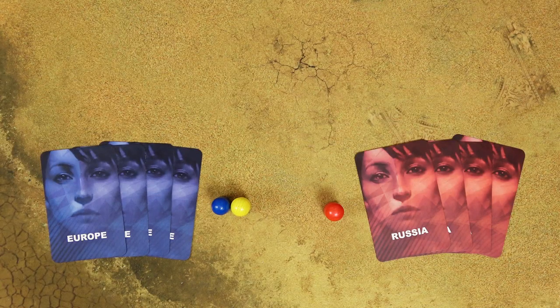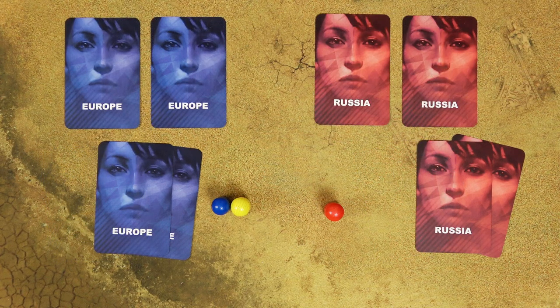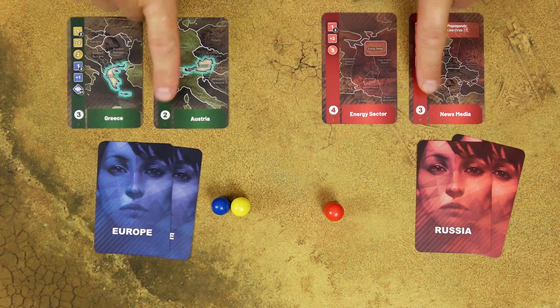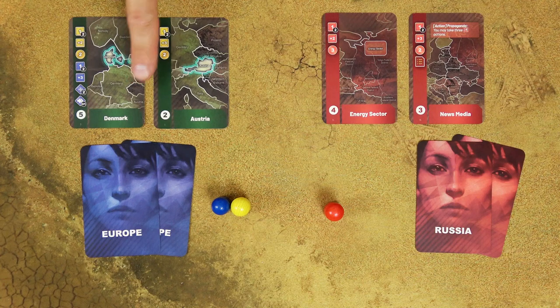At the start of each turn, in the initiative step, both players choose 2 cards from their hand. They place them face down in front of them and once they're ready, they reveal the cards at the same time. Then count up the values in the bottom left corner of the cards — the player with the higher total value goes first. In this example, it would be the Russian player. If both players are tied, the Europe player acts first.